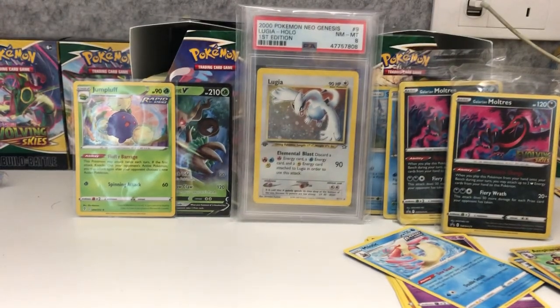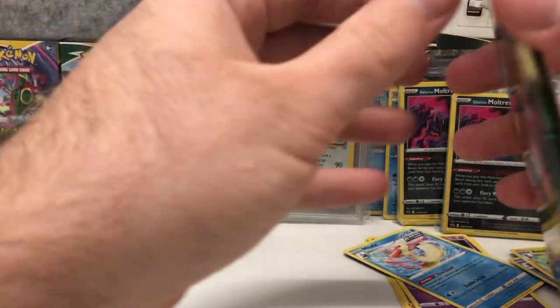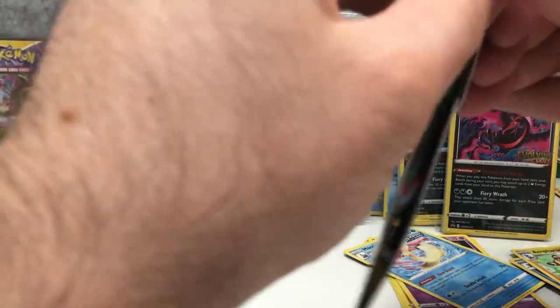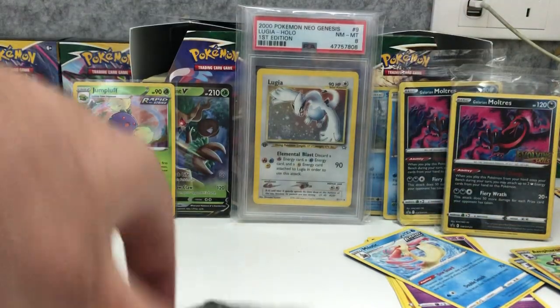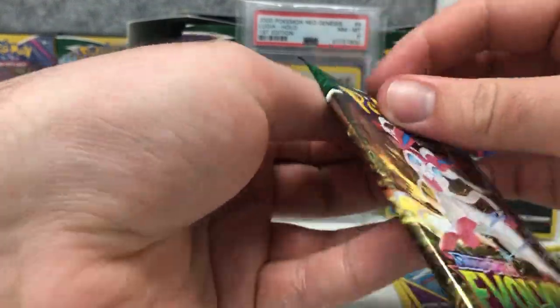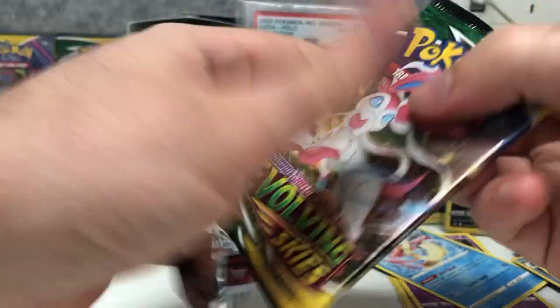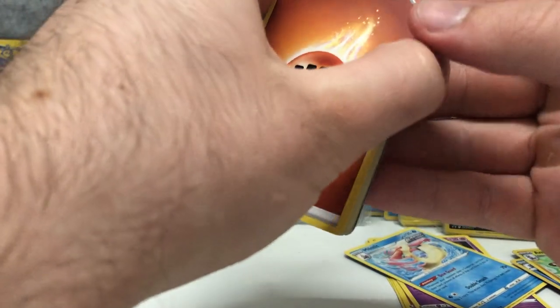Now we've got 22 blister packs. I found these at Kmart — Target had some Pokémon cards but nothing from the newer sets, and I had a couple of gift vouchers I needed to use. I find that these blister packs have better pull ratios than booster boxes when opening them in larger amounts, so hopefully we're getting some good stuff. A white code for the first pack — very nice! Let's see how we go, I think there's something there.